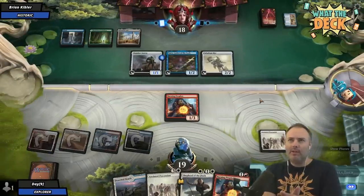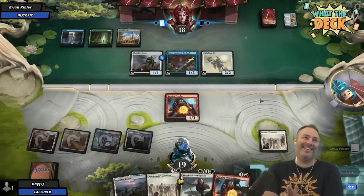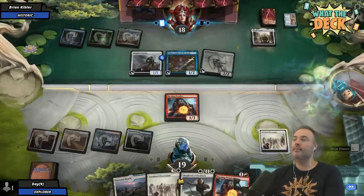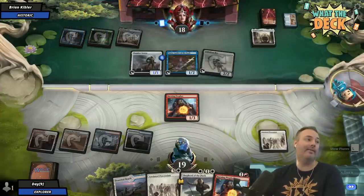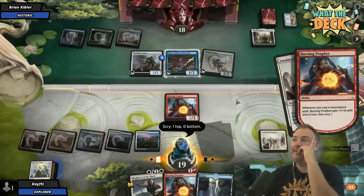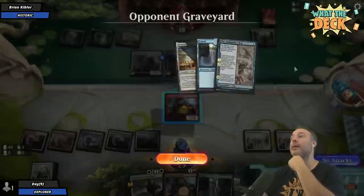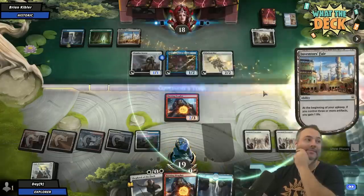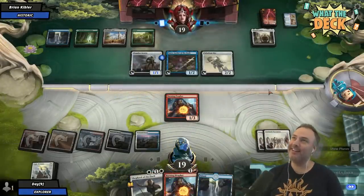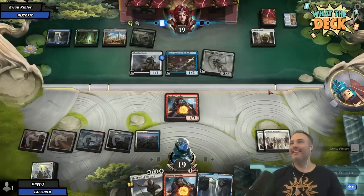I can feel myself leaning forward trying to focus and think. I have no mana open, there's no way for me to even do anything. I'm going to play Paradox Engine. Okay well, I think someone's a big fat liar because that card's terrifying. I have a question — can you kill me on this turn? I am fairly certain I can. You can't do that, that's so cruel. I'll play Evolving Door.